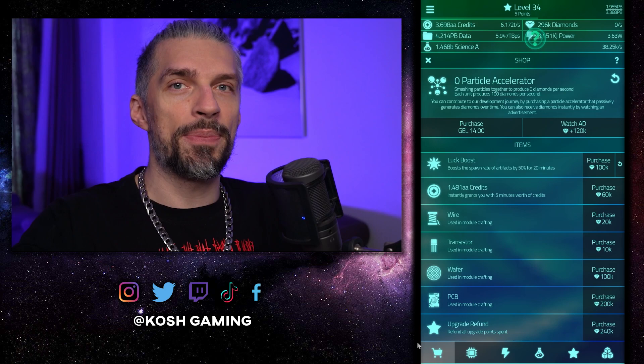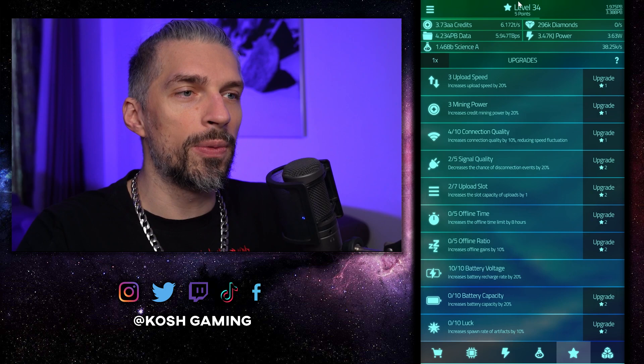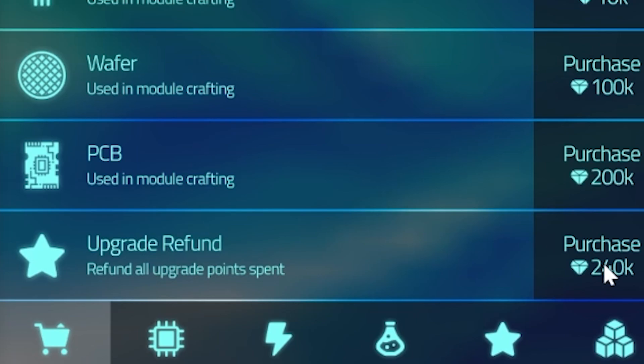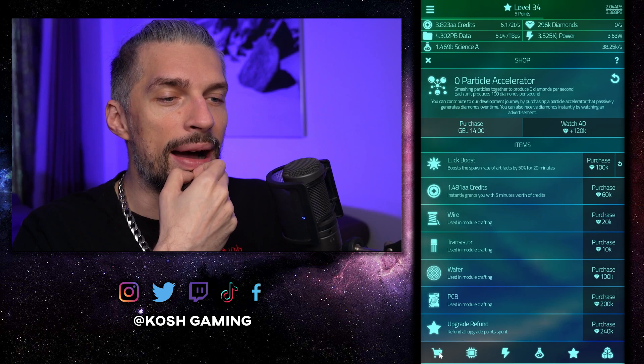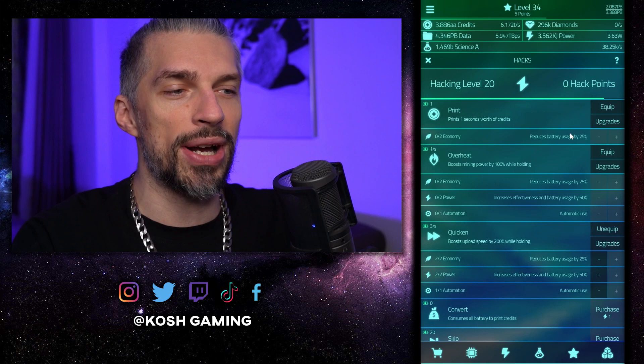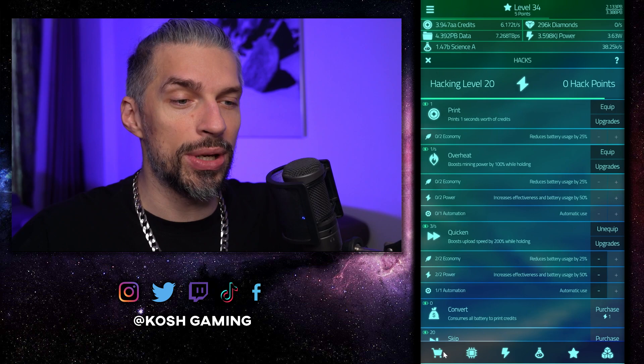In the previous video I said that you can't reset the upgrades with your skill points, but you can — you just need to watch two ads or get enough diamonds through the special tasks. You can buy the upgrade refund, and you should do this at some point. I'd advise doing this when your hack reaches level 25 or so. At that point you'll have enough points to get several things running. Let's do the upgrade refund — there we go — and now we've got 34 points at level 34.